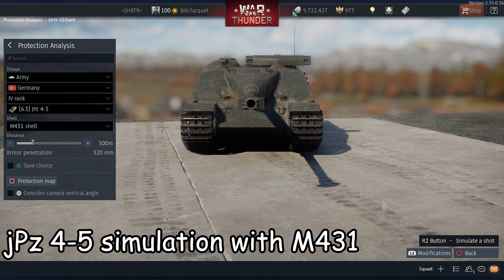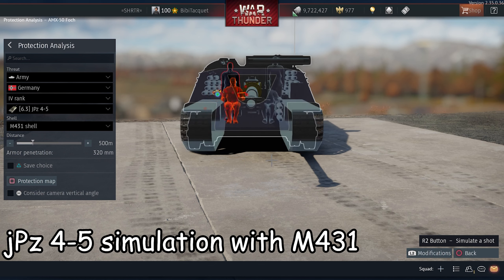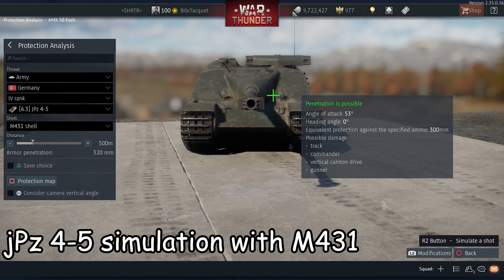Your go-to shell must be HEAT or HEATFS if you want to ignore its protection. In that case, one shell on each side will make short work of this SPG.